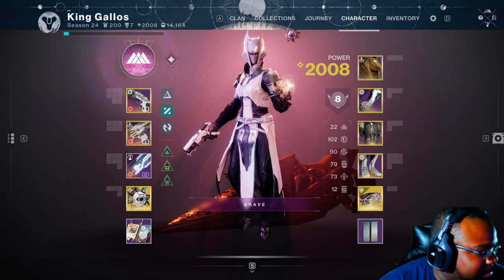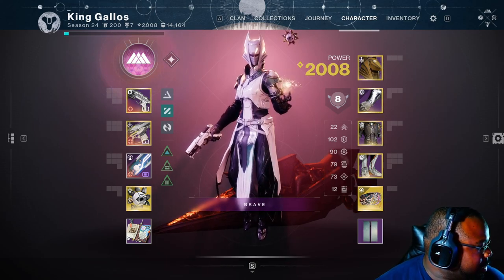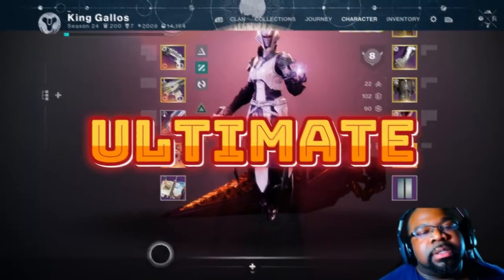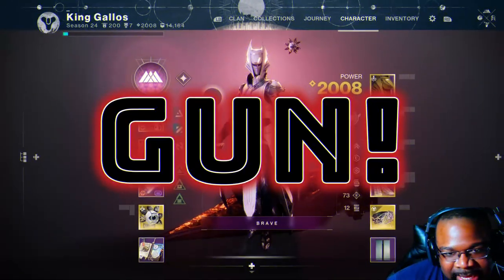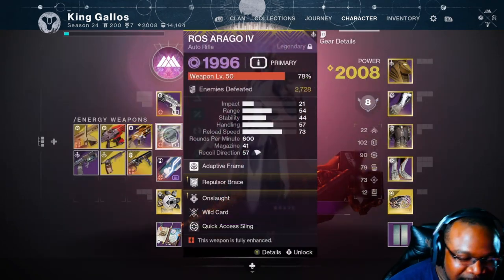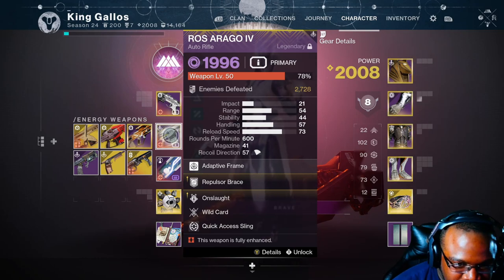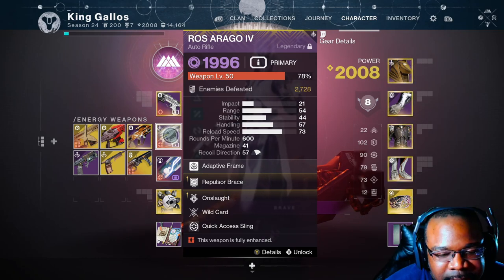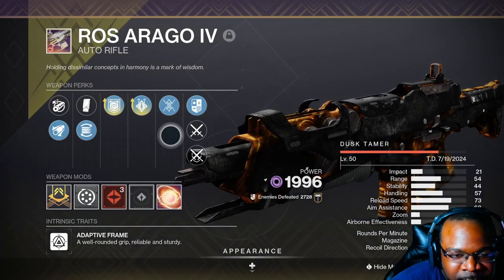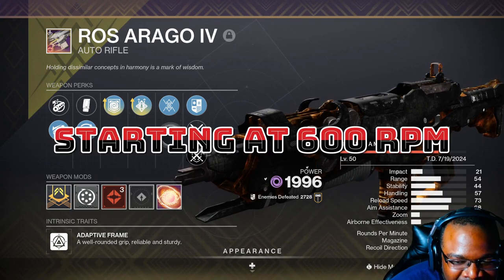Ladies and gentlemen, I have found the ultimate gun for AG killing in Destiny 2. Here are the perks I have for the Ross Arago 4 void auto rifle — this bad boy spits at 600 rounds per minute.